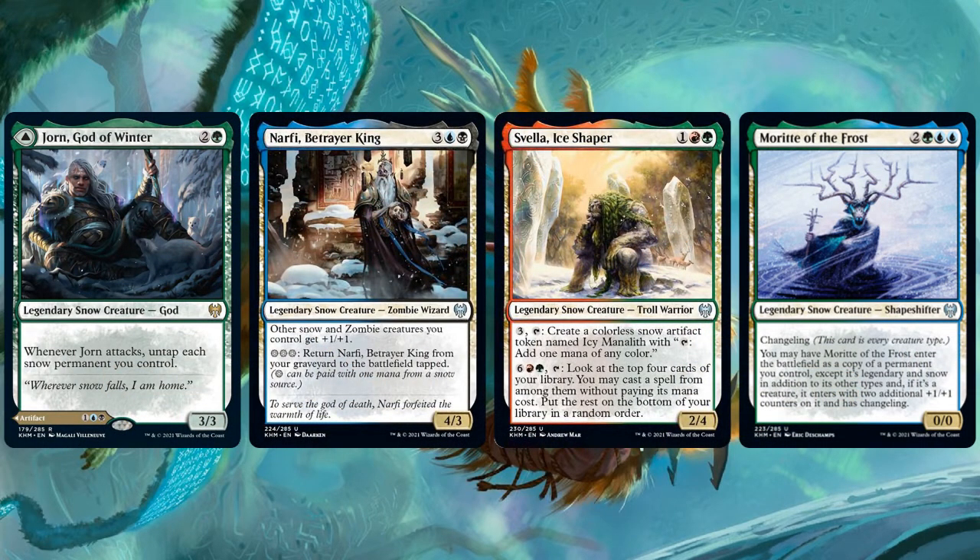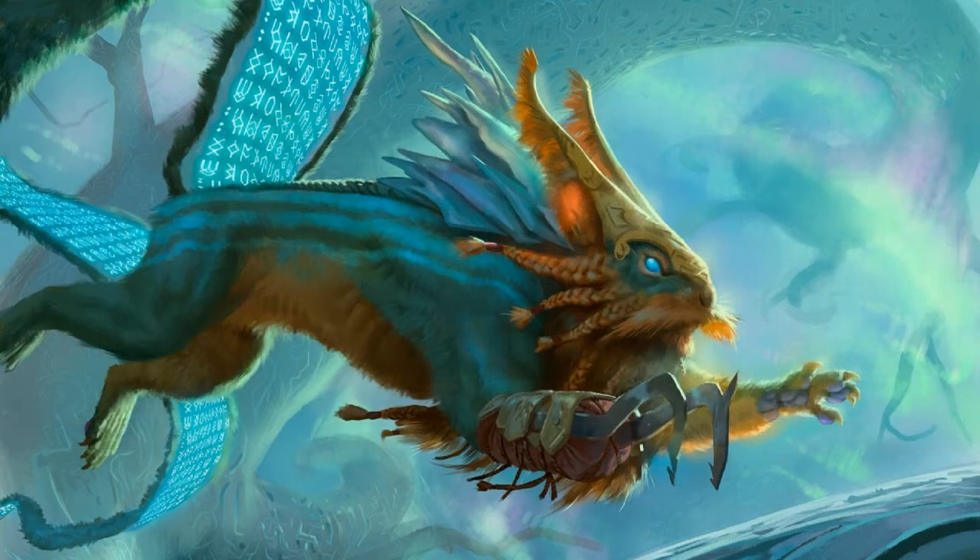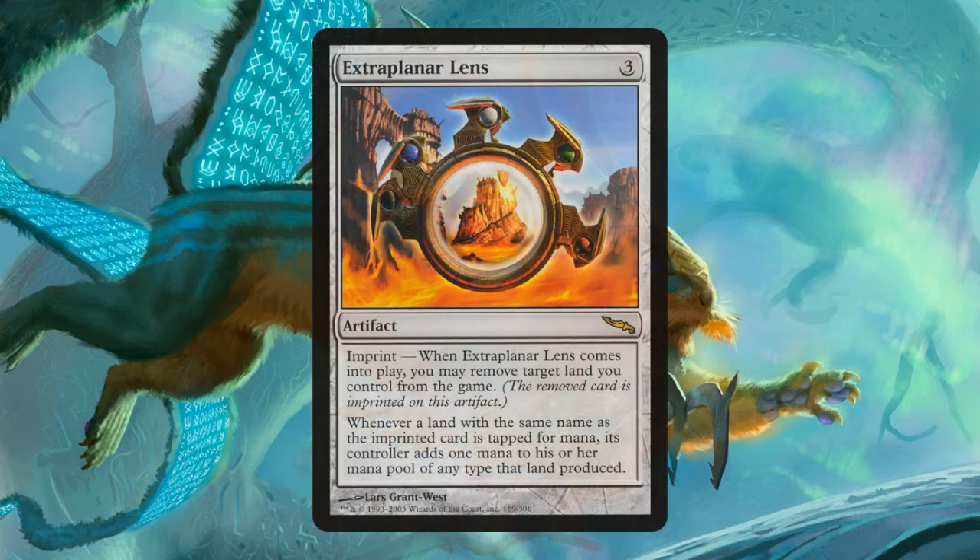The snow mechanic is not evenly distributed across the color pie in Kaldheim. Of the 29 snow cards, 9 are mono blue, 5 are mono black, 7 are mono green — but mono red only has two, and mono white only has one snow card. There's also a single colorless snow artifact. I'm not going to spend too much time talking about snow decks specifically — if you're building around snow, the synergies are fairly obvious, and I haven't really studied snow as a mechanic too much myself. But there are lots of new snow things in Kaldheim, especially with all these new lands for every color combination, and especially snow spells for blue, green, and black.